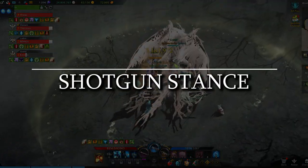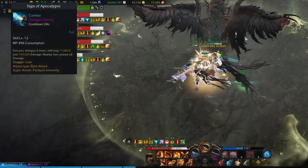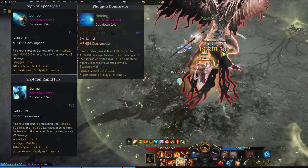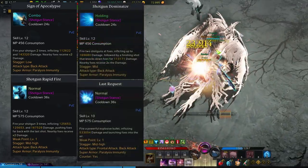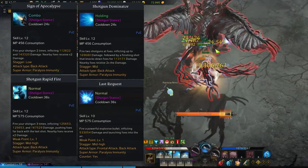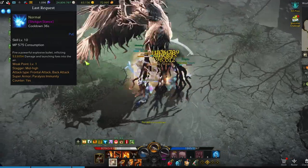In the Shotgun Stance, you'll have four damage abilities. The standard four shotgun abilities usually taken are Sign of Apocalypse, Shotgun Rapid Fire, Shotgun Dominator, and Last Request. These abilities have long cooldowns, long animation locks, are heavy hitting, and all have back-attack positionals. Last Request also has a frontal positional as well, as it's also a counter.